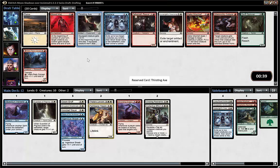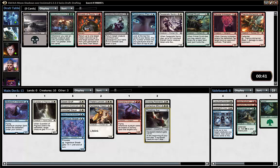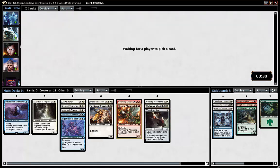Picking up a Paladin — not super happy about it. Thirsting Axe is a pretty cool card if you can get some tokens. The Reaver I don't really like — you only play that in Vampires or if you really need two-drops. Red is flowing. I'm taking the Alchemist here because it's pretty good — we could get some instants and sorceries.